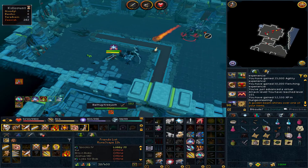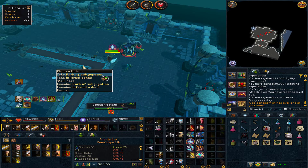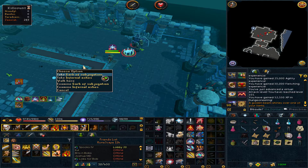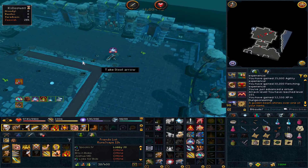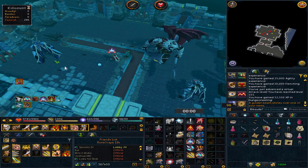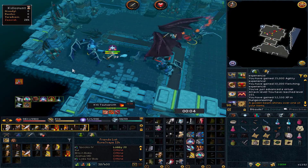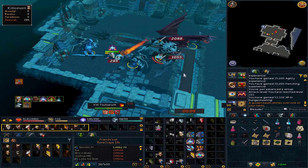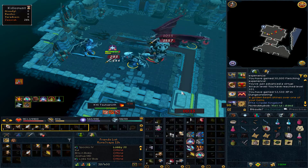Just got another drop here at Zami Godwars — unfortunately it is a duplicate Garb, but I can't complain too much because I'm pretty sure that is the most expensive drop from here. Hopefully we don't get too many duplicates before we end up getting some of the other pieces. We still need quite a few more — everything but the shield and top so far. Maybe one more drop before the end of this task. I've got 98 more greater demons left to go.